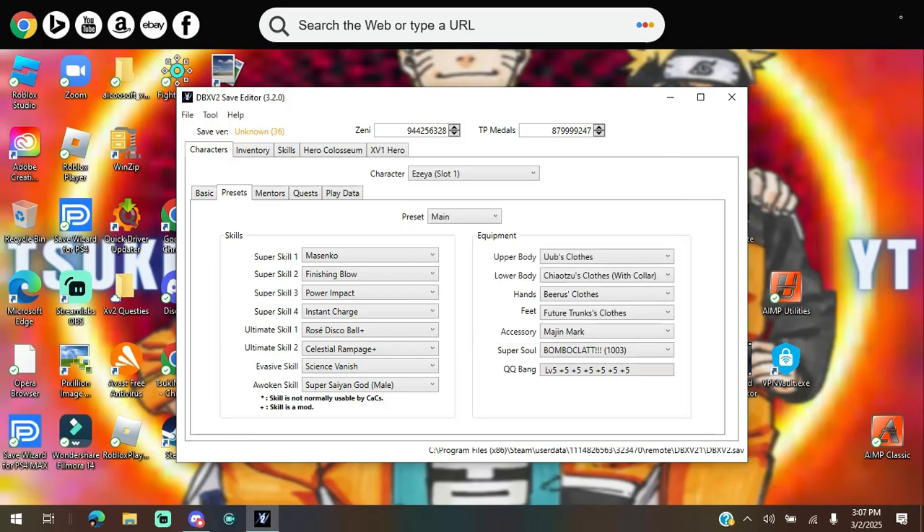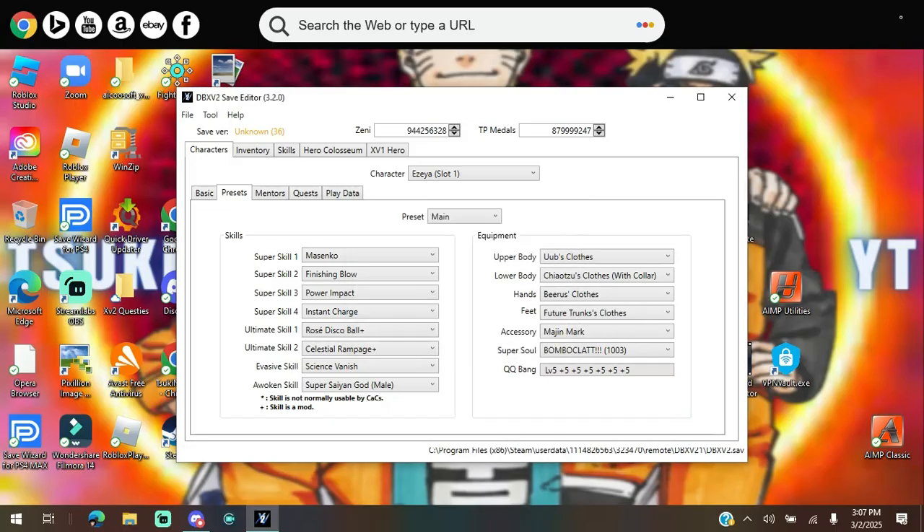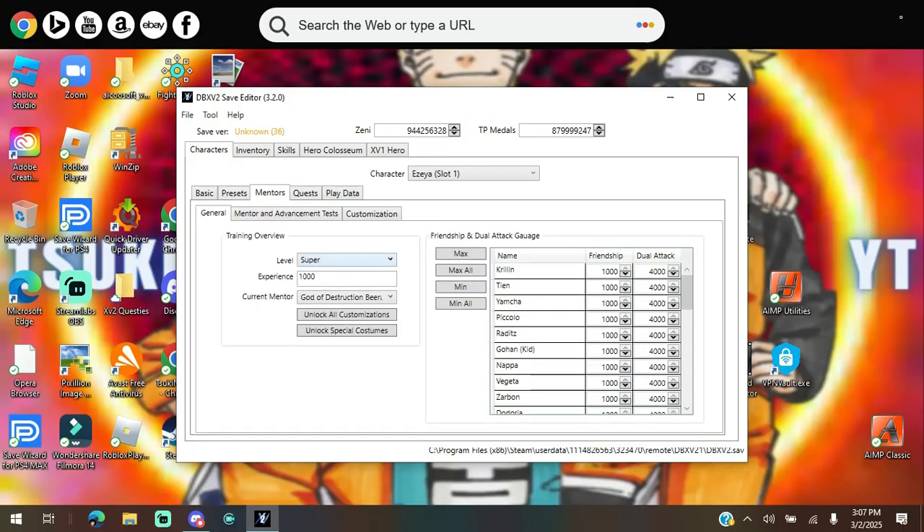You can put on modded super souls too. Over here is QQ Bangs — in one of the previous updates they added level 5 QQ Bangs, so you guys can put them all at 5 and it'll be beneficial. You can leave it equipped too. Over here is Presets — you can do whatever you want with those. Now let's go to Mentors. My mentor is Beerus and you have Beginner, Intermediate, Advanced, Kai, God, and Super.